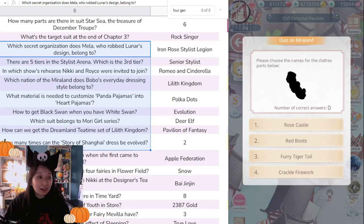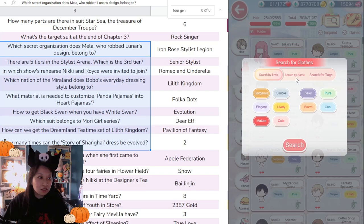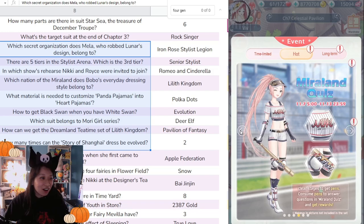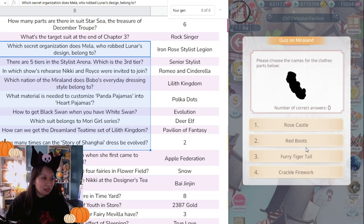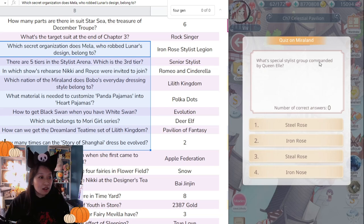Next question: 'Please choose the name of the Chloe part below.' This is going to be harder than expected. Best practice if you don't know the answer is to go to your wardrobe and search by name. But I don't have time for that — I'm going to randomly guess. I think it's red boots because the others don't make sense. Nope, not good.